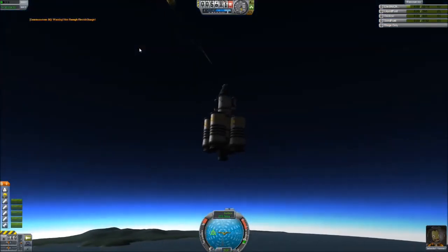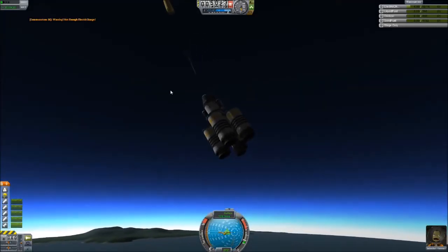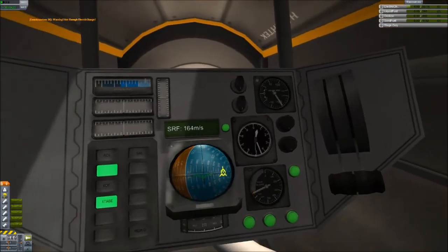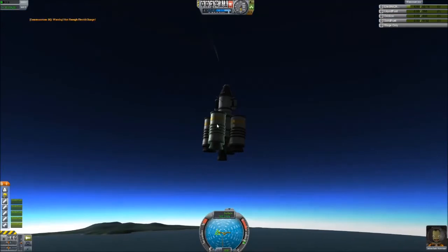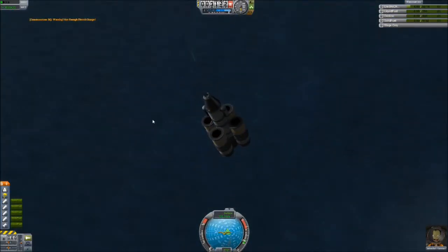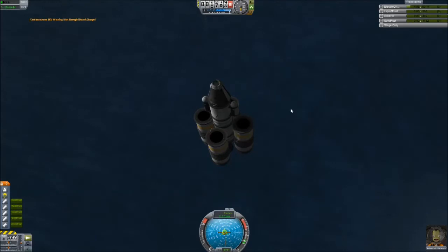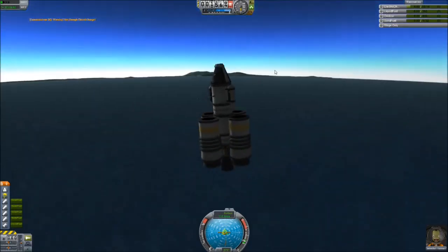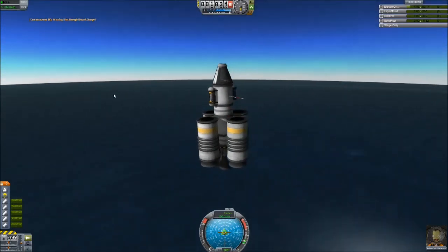We should probably stage the parachute since we're under a few thousand feet. Hopefully the torque doesn't destroy my ship. By the way, if you didn't know, go to cockpit view and you can see a radar altitude on the bottom right, which tells you how far you are from the actual surface. That's very important on other planets and surfaces. Still don't have enough electrical charge to send things because this communication array takes a ton of electricity.